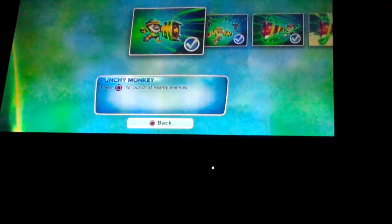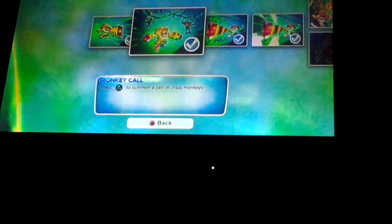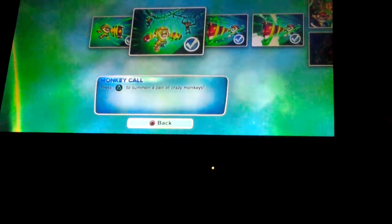Punchy Monkey: press square to punch near your enemies. Monkey Call: press triangle to summon a pair of crazy monkeys.